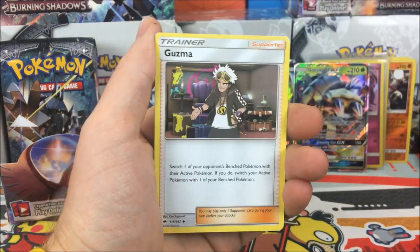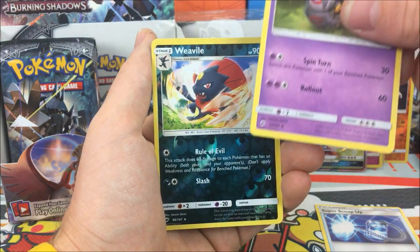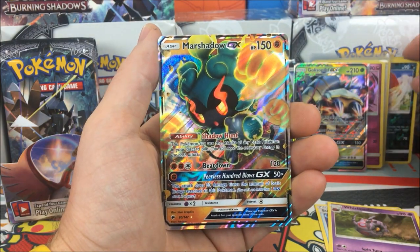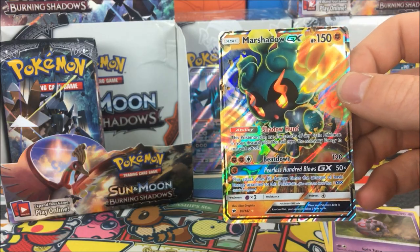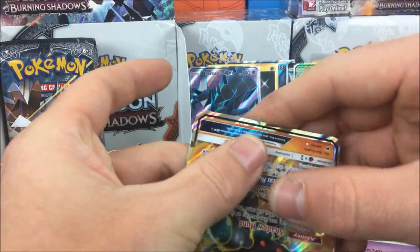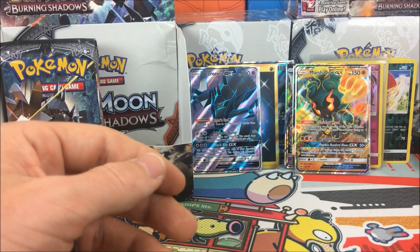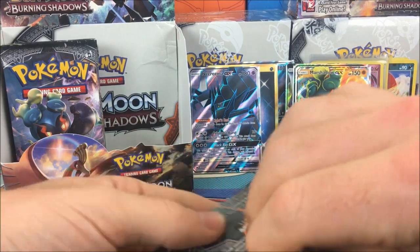Pack result: Super Scoop Up, Guzma - it's your boy - Whirlipede, that thing is nearly completely square, a Weavile reverse rare, and a Marshadow GX! Wow, this is like our third pull in a row - we got a full art, a holo, and now a GX. This is our third GX of the box with Marshadow.